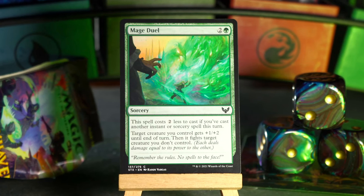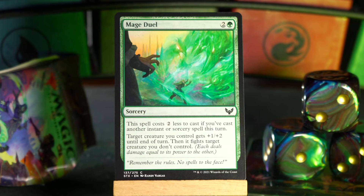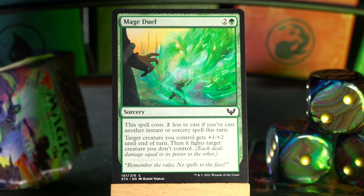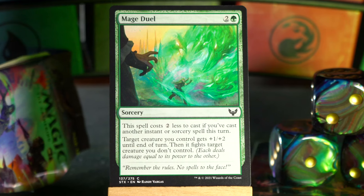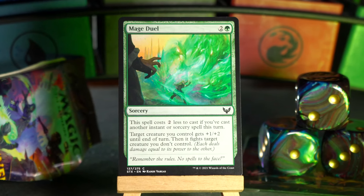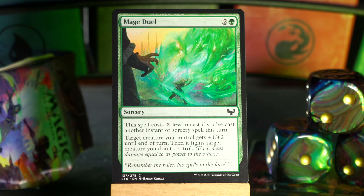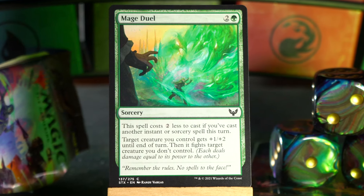Mage Duel — this is one of the better green removal spells in this set. It's two and a green for a sorcery. The spell costs two colorless less to cast if you've cast another instant or sorcery this turn, so if you cast something else, this is only one green mana. A creature you control gets +1/+2 until end of turn and then fights something else, so you were favored to live through that. Mage Duel's good stuff.